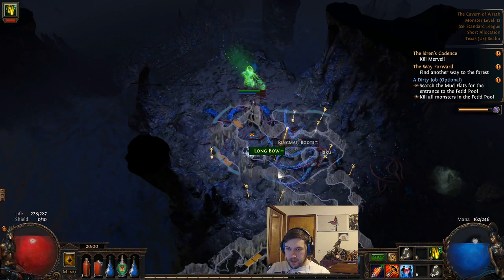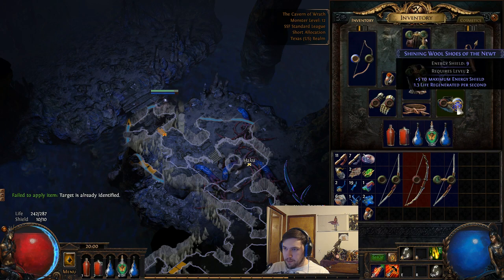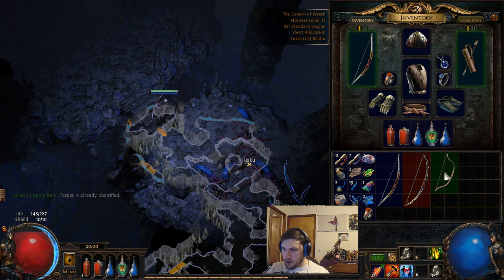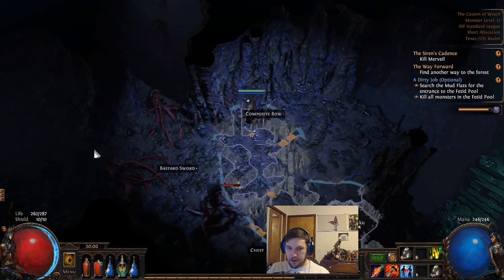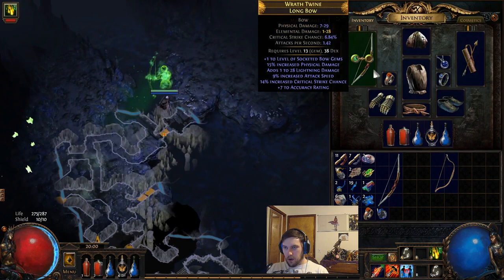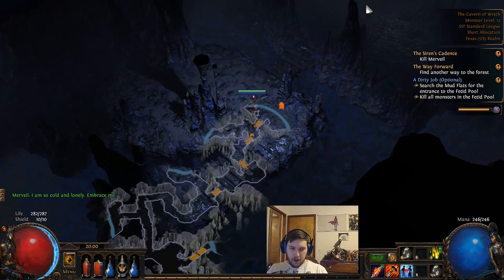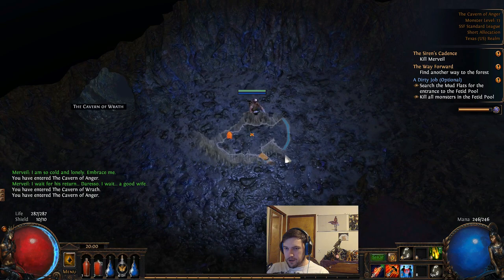We take her down. Check out this longbow — physical damage and attack speed, perfect. Blink arrow goes on here, we have a blue socket, and we go from 144 all the way up to 206 DPS — a big upgrade. You're just looking for upgrades as you go. I don't really need to craft that composite bow anymore; I'll just look for a rare composite bow and skip bases as I progress. Generally you don't want to go more than about 10 levels without crafting a new weapon.